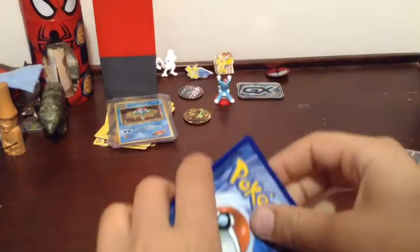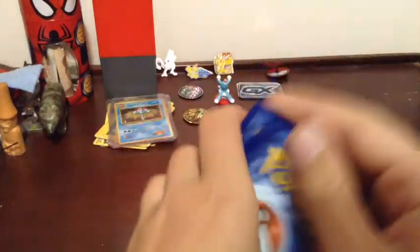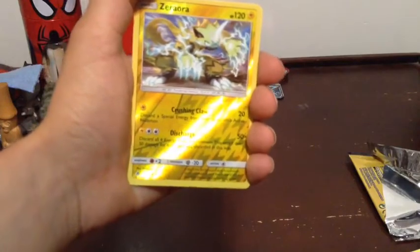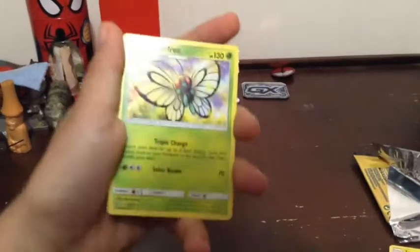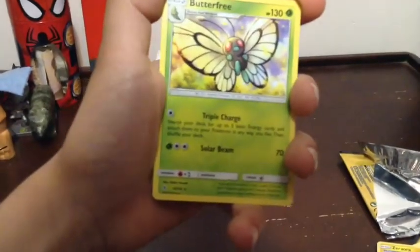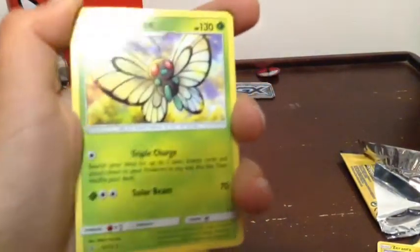Here's our recap for today's video. We started off pulling Zora — Crushing Claw: discard a special energy from your opponent's active Pokemon, 20 damage, 120 health. And Discharge: discard all electric energies from this Pokemon; this attack does 50 damage for each energy you discard. Not a bad card. Solar Beam — 70 damage, 130 health. Triple Charge: search your deck for up to three basic energy cards and attach them to your Pokemon in any way you like, then shuffle your deck. Butterfree — not a bad card there.